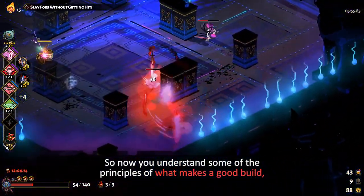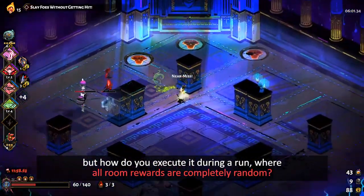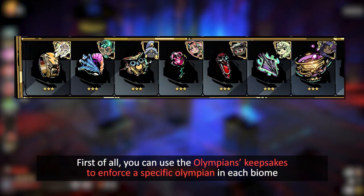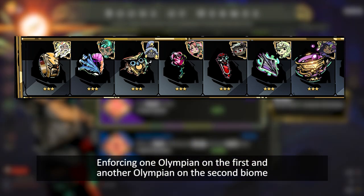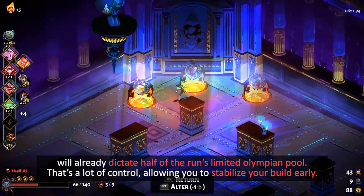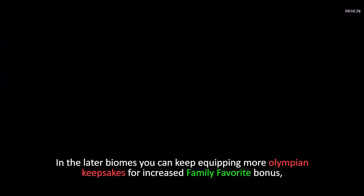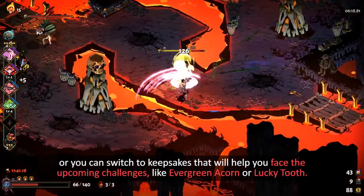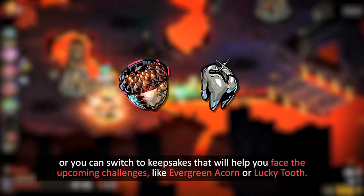So now you understand some of the principles of what makes a good build, but how do you execute it during a run where all room rewards are completely random? First of all, you can use the Olympians' keepsakes to enforce a specific Olympian in each biome. Enforcing one Olympian on the first and another on the second biome will already dictate half of the run's limited Olympian pool. That's a lot of control, allowing you to stabilize your build early. In the later biomes, you can keep equipping more Olympian keepsakes for increased Family Favorite bonus, or you can switch to keepsakes that will help you face the upcoming challenges, like Evergreen Acorn or Lucky Tooth.